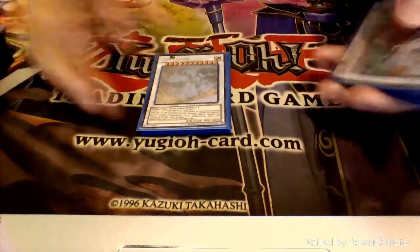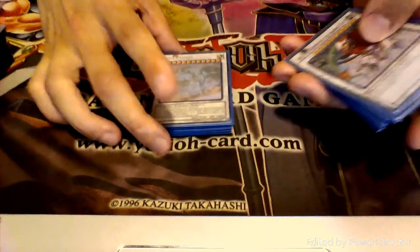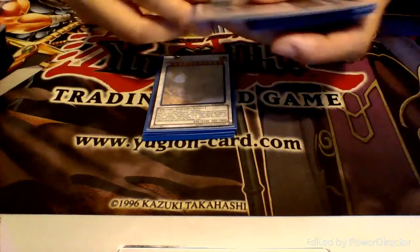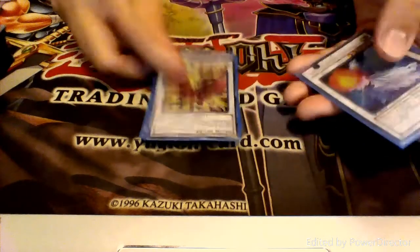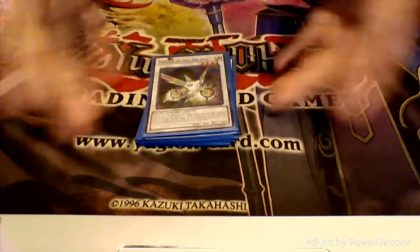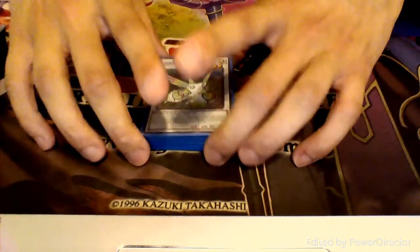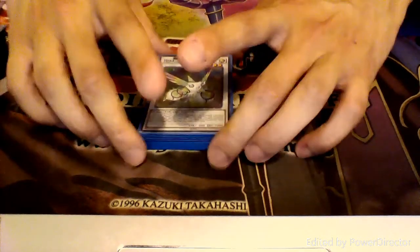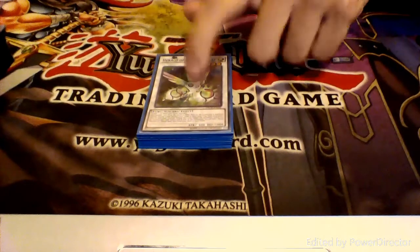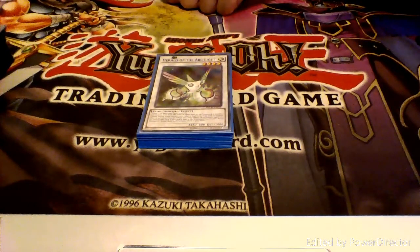For other monsters, we run one copy of Star Eater because he's my ghost rare and I love him. One copy of Leo, Hot Red Dragon Archfiend, Stardust Dragon, Clearwing Synchro Dragon, Moonlight Black Rose, Armades, and Herald of Arclight. Herald of Arclight I think is a fun choice — him behind Chaofeng can be really annoying and my opponent has to expend that many more resources to get rid of him, while all their cards are getting banished.